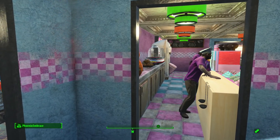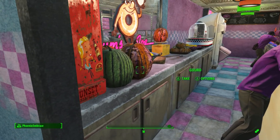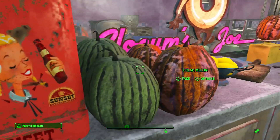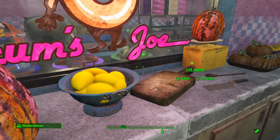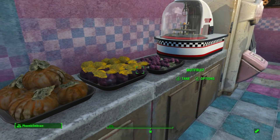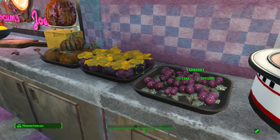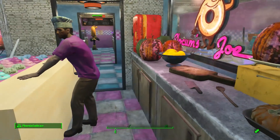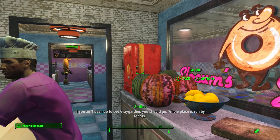Here's the ice cream guy with his little ladles for scooping. He's got lots of stuff back here — they use all these melons, lemons, gourds, Mutfruit, and Tarberries to put in their donuts and ice cream to make different flavors. I thought I better have a little area back here to show that that's a big part of what they do.